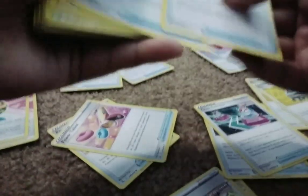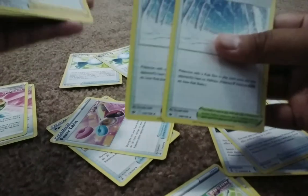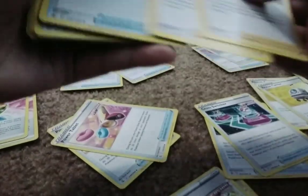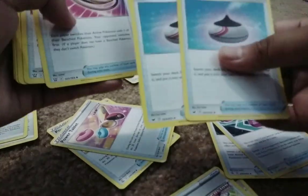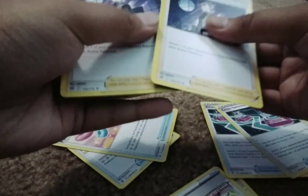We also have two Ultra Balls, two Tool Jammers, two Switches, two Rarrious, two Quick Balls, two Professor's Research, two Path to the Peak, two Marnies, two Magma Basins, two Level Balls, two Glorias, two Fog Crystals, two Evolution Incense, two Escape Ropes, two Capture Energy, and two Boss's Orders.